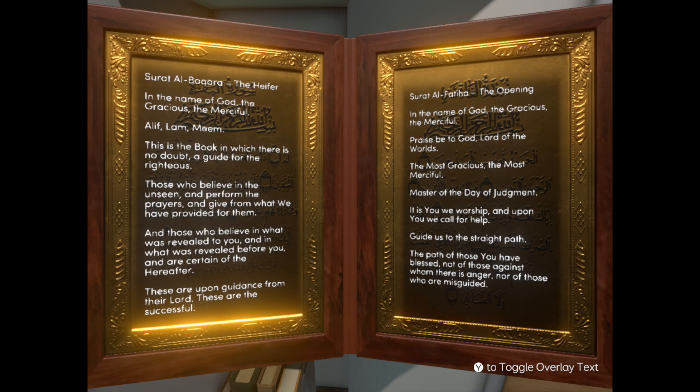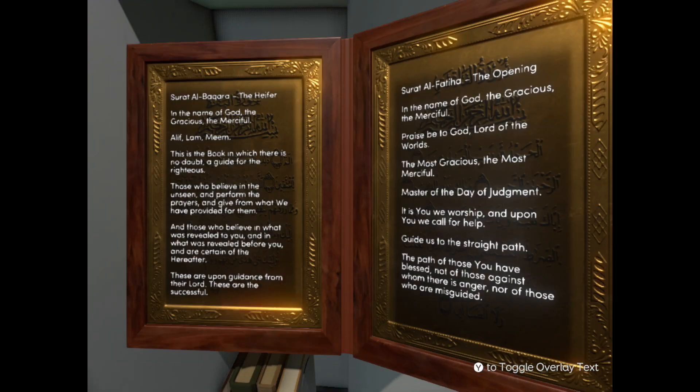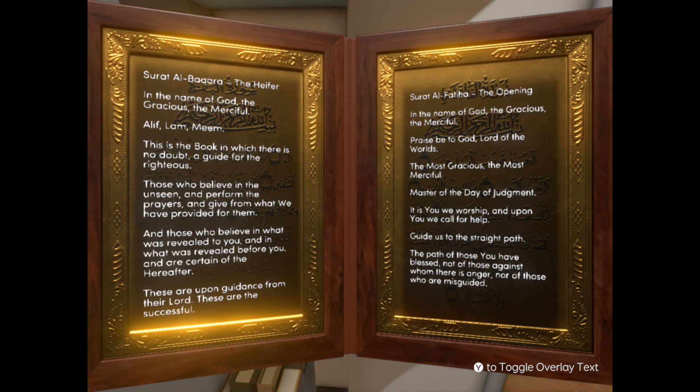Is this just excerpts? It's pretty. In the name of God, the gracious, the merciful. Aleph, Lam, Mim — this is the book in which there is no doubt, a guide for the righteous, those who believe in the unseen and perform the prayers and give from what we have provided for them, and those who believe in what was revealed to you and in what was revealed before you and are certain of the hereafter. These are upon guidance from their Lord — these are the successful. In the name of God, the gracious, the merciful. Praise be to God, Lord of the worlds, the most gracious, the most merciful, master of the day of judgment. It is you we worship and upon you we call for help. Guide us to the straight path, the path of those you have blessed, not of those against whom there is anger, nor of those who are misguided.